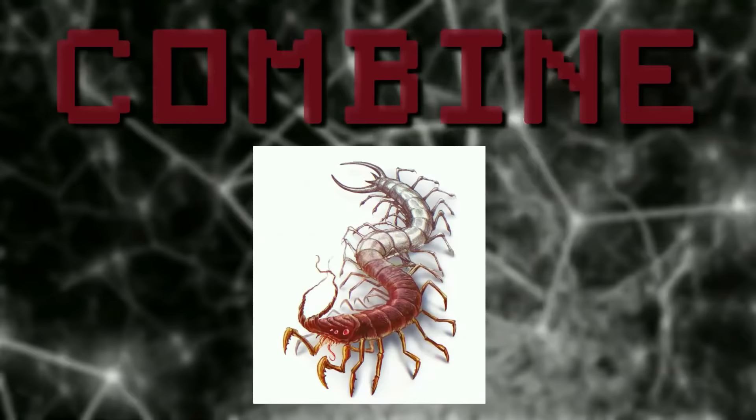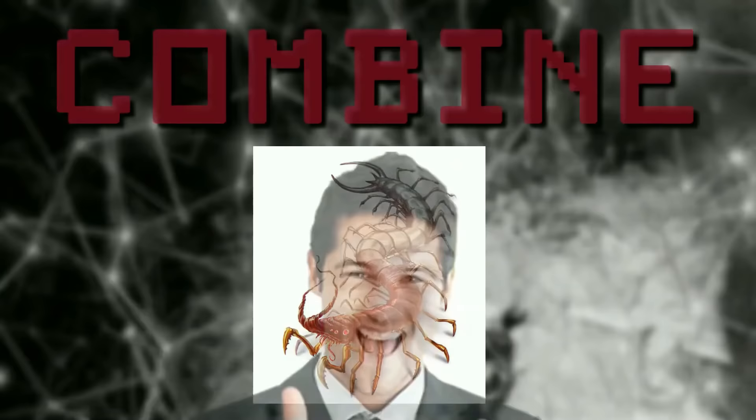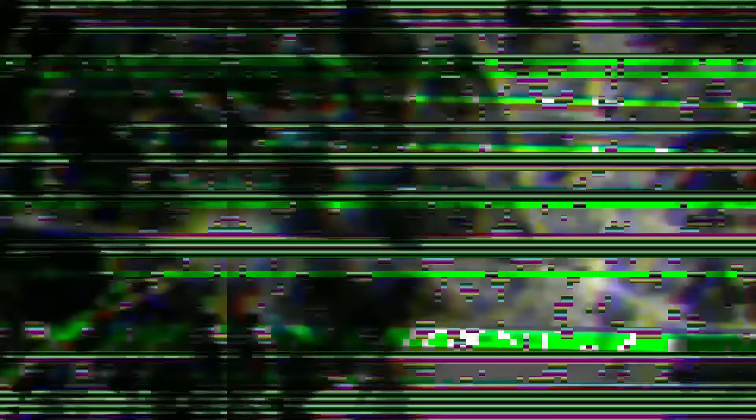Just like real life snails, they bleed blue blood, but one thing that separates them from real life mollusks is that these creatures have skeletal structures. Also, they breed by sprouting newborns through their legs. Some colonies have actually tamed these creatures as a sort of dog replacement, which I thought was pretty funny — nothing like a giant centipede with human hair and fingers.